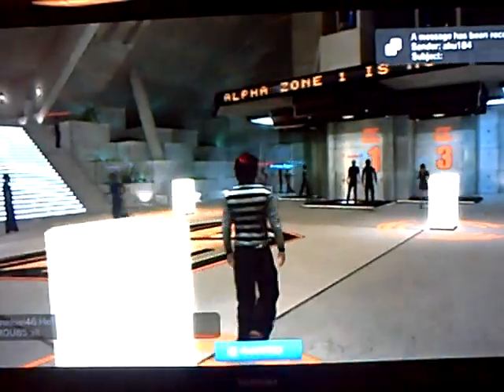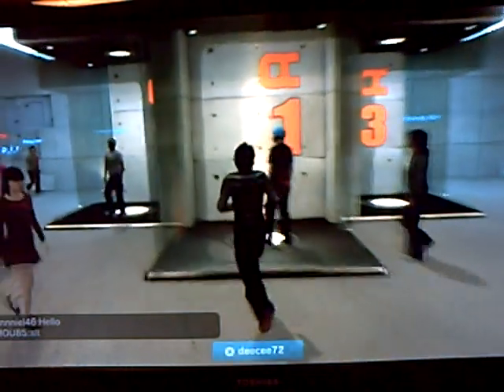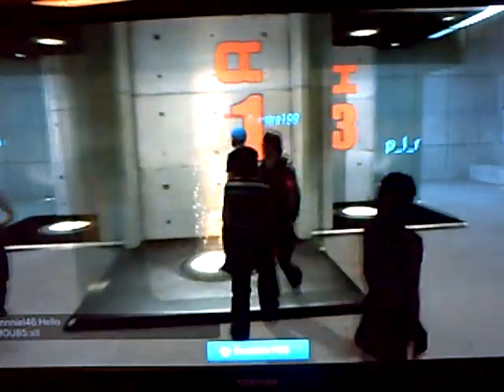After you've read that, you go to teleporter number one and as you can see it's glowing, which means it's working. You want to walk into it and it will take you to alpha zone one game test area.